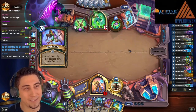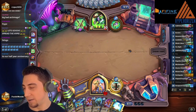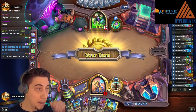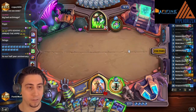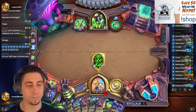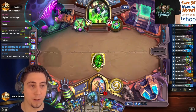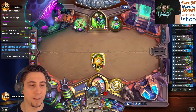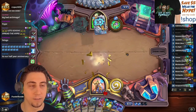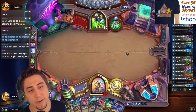Okay, it's OTK Demon Hunter — anytime you see him draw a bunch of cards, that's the tip-off. It might be pretty hard for them to deal with the Scrapyard Colossus though. Like, they're gonna have to silence it and then try to land a big Illidari Battlemage on it or something.